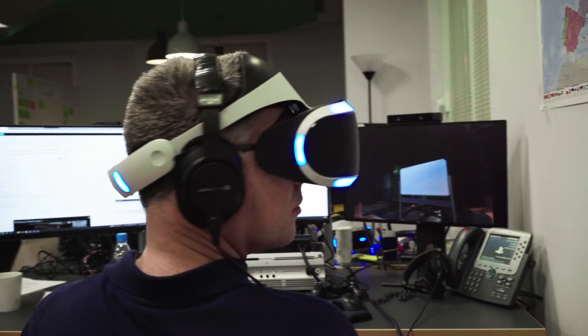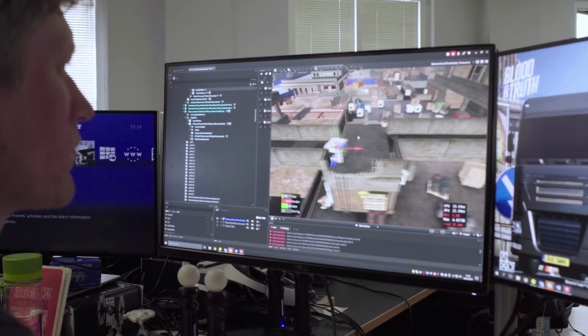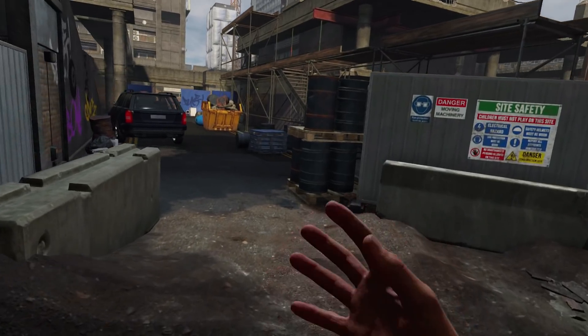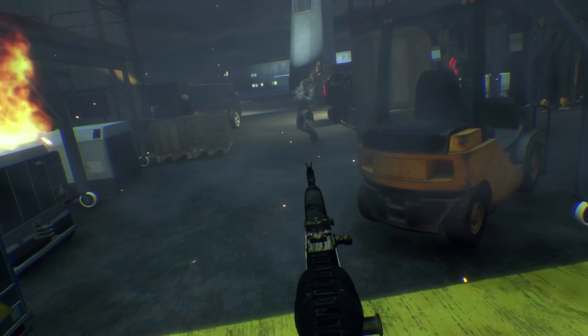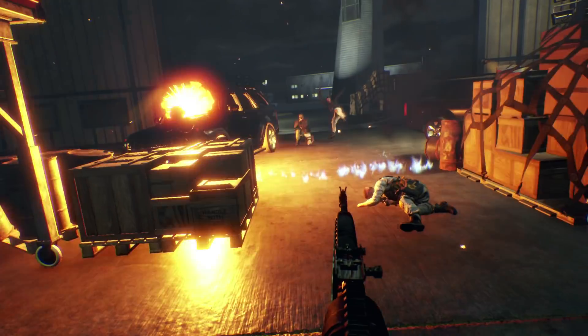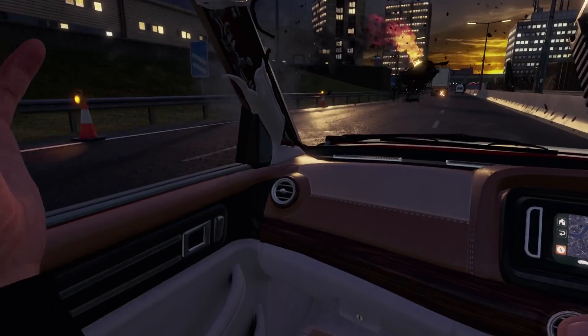One of the requirements for us as a first-party studio is really to show best of class. It's our job to show what the very best PlayStation VR titles could be. The only way you can really truly achieve that is with a custom engine. We use lots of audio-visual cues — we have explosions, and when the explosions go off, we have things coming past the player's face. There's a sense of immersion there that you wouldn't naturally get in a film or in a 2D game.